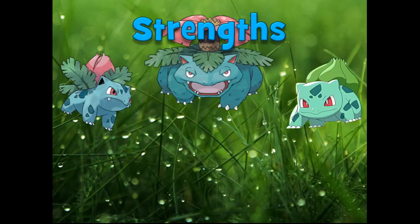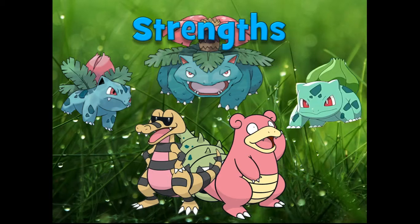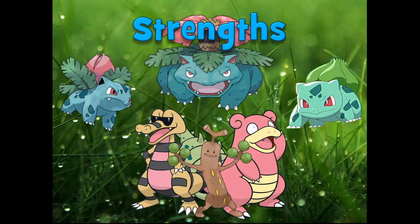Now let's talk about what Grass-type Pokémon are strong against. We have the Water-type, such as Slowbro. Water-type is weak to Grass because grass's roots can soak up water without water dealing any damage to it — that's why it's also resisted. Ground-types as well, like Krokorok, because roots of grass can just penetrate the ground. And finally the Rock-type — much like Ground, roots can grow out of rocks and eventually split them too. Grass-type is actually very powerful against all three of these types.